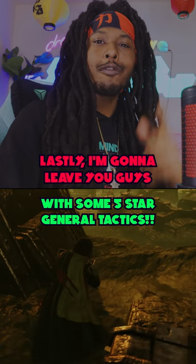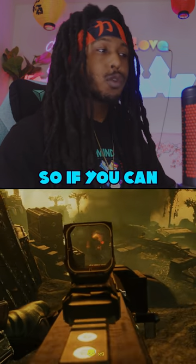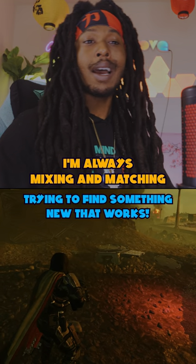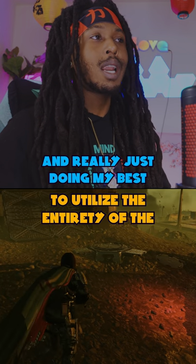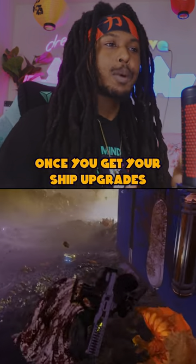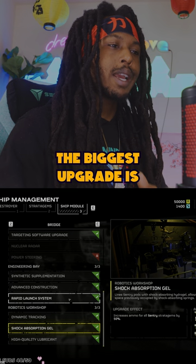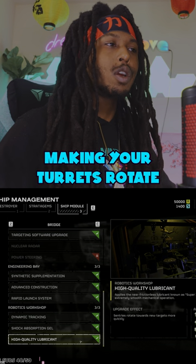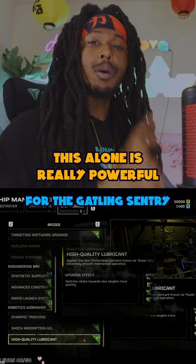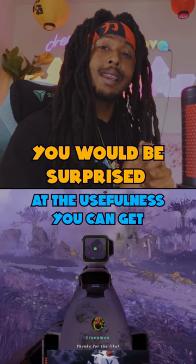Now for some five-star general tactics that apply at level 7 to level 9 — if you can do them there, you can do them anywhere. Don't be afraid to experiment with your stratagems, always mixing and matching to find something new that works. Specifically applying to sentries — once you get your ship upgrades, your sentries become really powerful with increased health, increased ammo. The biggest upgrade is probably the advanced rotation upgrade, making your turrets rotate toward enemies faster. This is really powerful for the gatling sentry, the mortar sentry, and my personal favorite, the autocannon sentry.